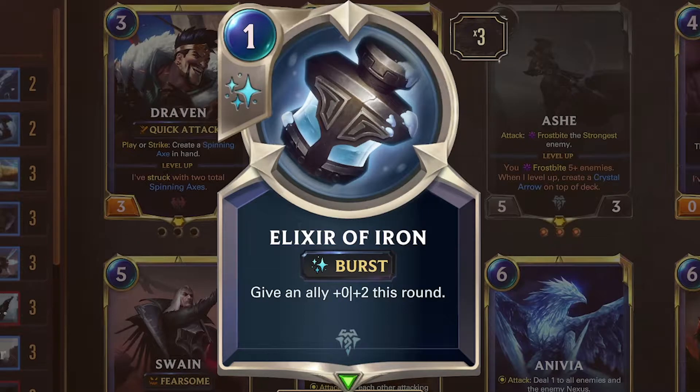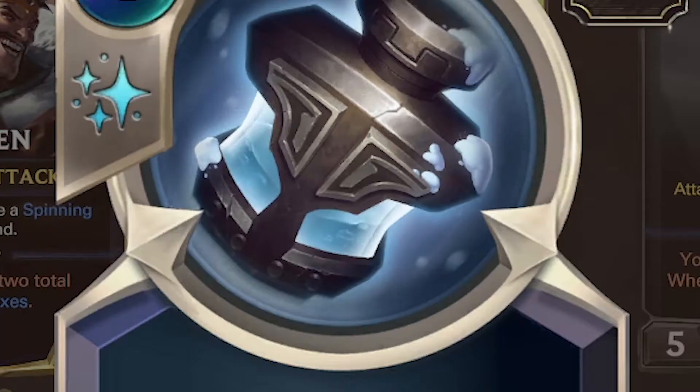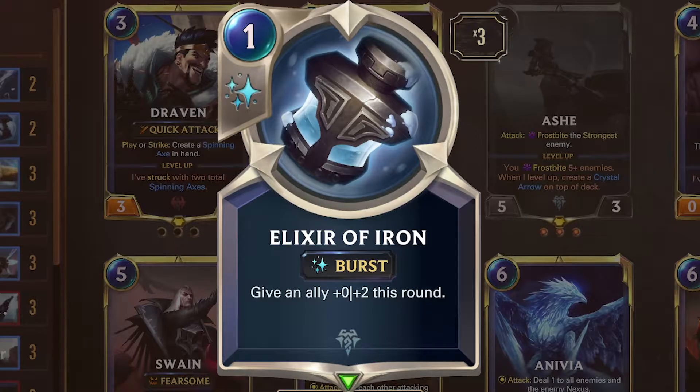Elixir of Iron — burst, 1 mana. Give an ally plus 0, plus 2 this round. Make your tough boys even tougher, and depress people by having them attack your Ash and be like, 'Aha, she's got free defense.' But what if she's got 5 defense? Then you'll laugh very hard because you're winning.